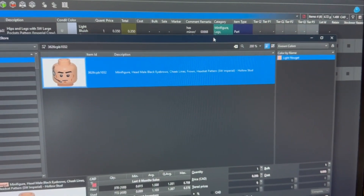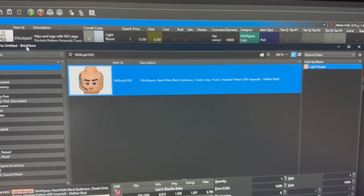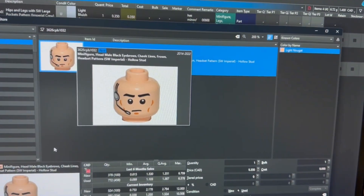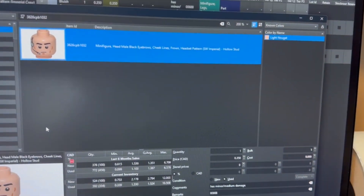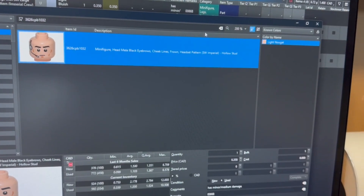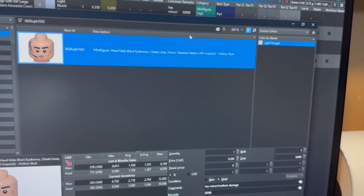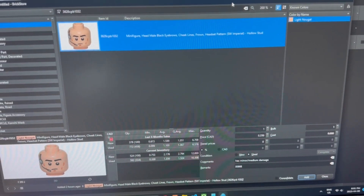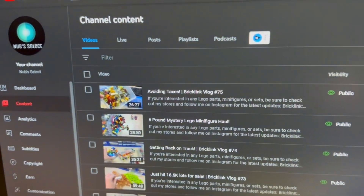On at least three occasions in the past, I accidentally downloaded BrickStock instead of BrickStore, and it was nothing but issues. I finally have the right one and I've had it for a little while. I'm trying it again to see how it goes, and the vlog is now uploaded.